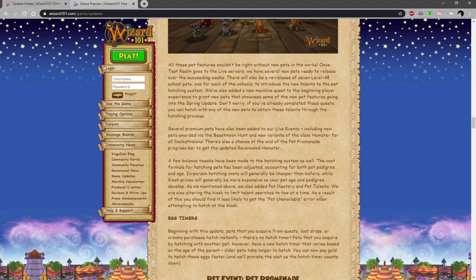There's a lot of new pets already and there'll be more when it goes live. There's also going to be a re-release of 748 school pets, so the school pets will be re-released looking a bit cooler, I assume. It's introduced new talents to the pet hatching system, and they've added a new mainline quest at the beginning of the new player experience. There are more pets including pets awarded by Beast Moon Hunt, which is quite interesting, new variants of the class hamster for all decathlons, and a chance at the end of the Pet Promenade to get the updated Ravenwood hamster.